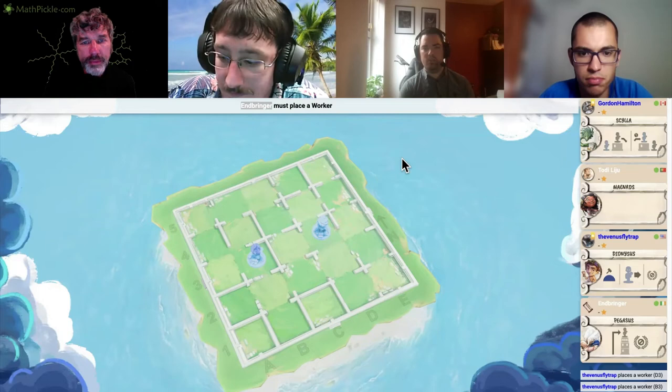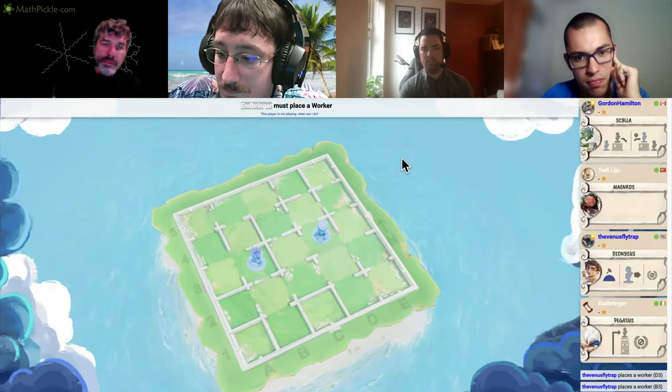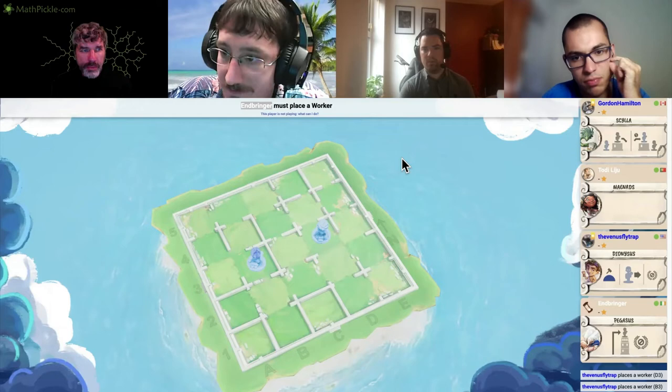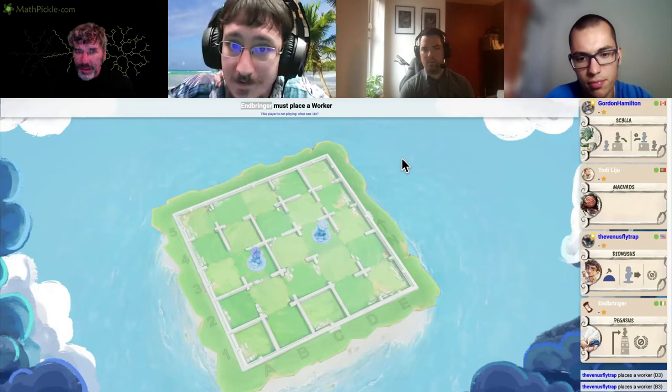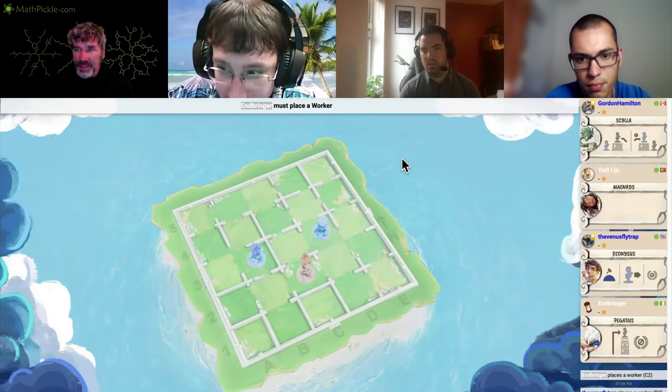Since the opponent's workers are not adjacent, I think we cannot do much. It would have been an instant death on the first turn had I placed C3 and C4 — that's an instant kill for Main Ads, unavoidable. Except I'm Scylla, so let's just go with the standard setup and take it from there.